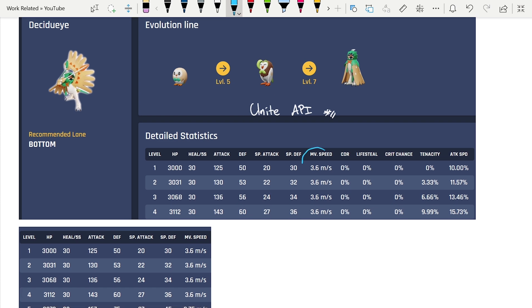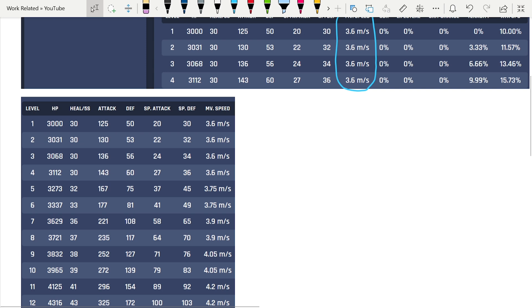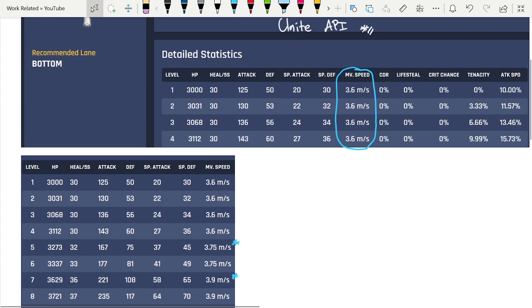One thing I want to hone in on is movement speed. I'm going to use Decidueye as my example. As your levels change and you evolve, you get more movement speed, so it's variable throughout the game. To keep things simple, I'm just going to stick with level one comparisons. At level one, that's 3.6 movement speed — or 3,600 movement speed.